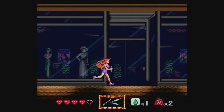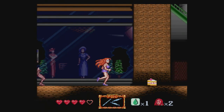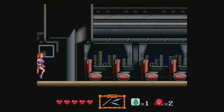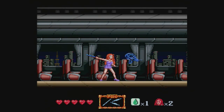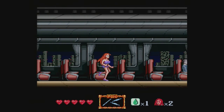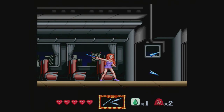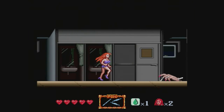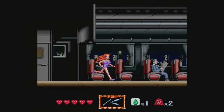The freeze weapon is very useful for getting multiple hits on bosses while they can't move. We've got reasonably quick at speeding through the levels. Now we're on a train. The graphics are not bad — they're not fantastic, but they go for an anime look, maybe not overly detailed but good enough for what they are. Some of the backgrounds can be a little bit crappy.